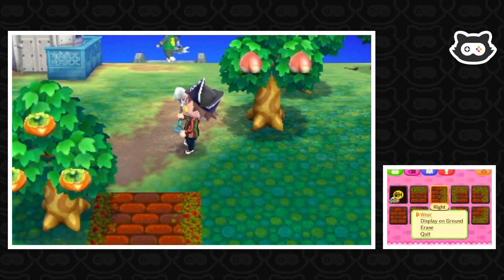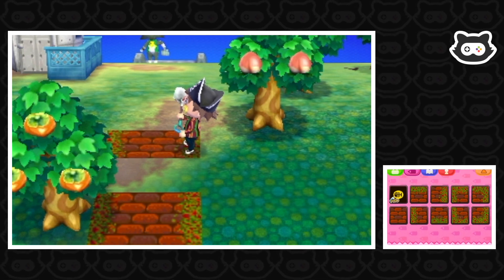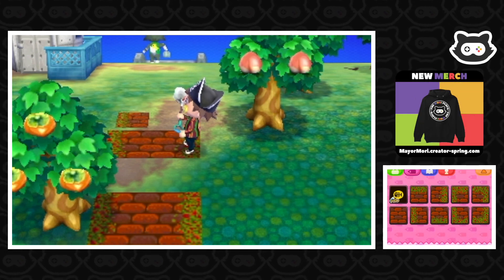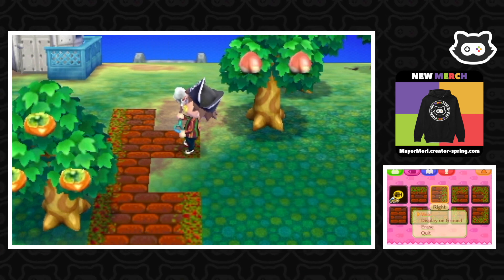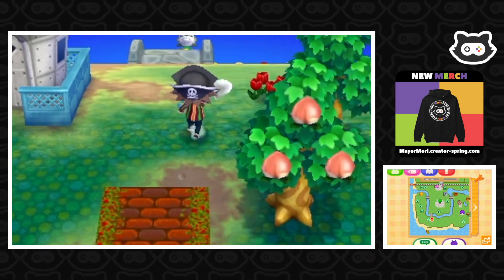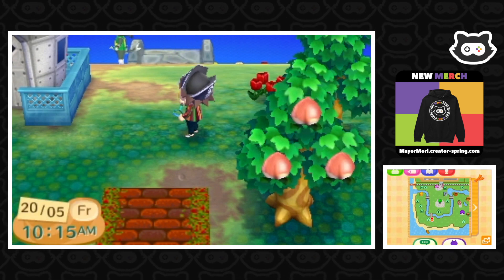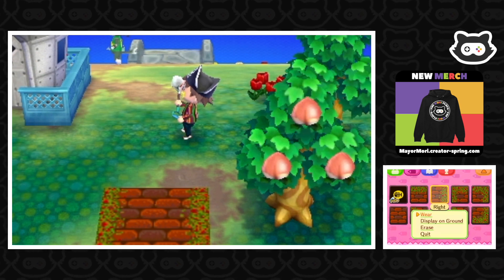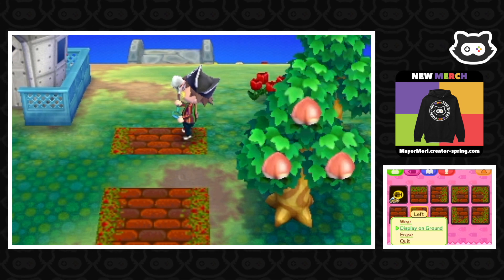We can just quickly drop this path here. At some point it's going to go off left and right, but for now we can just zip it straight up to the bridge. There we go. It only takes a few seconds — you just have to make sure we're straight, otherwise it's not going to go where we want it to go.